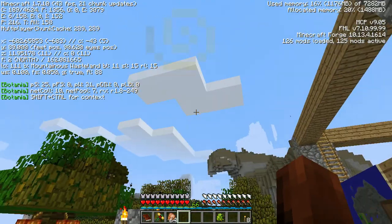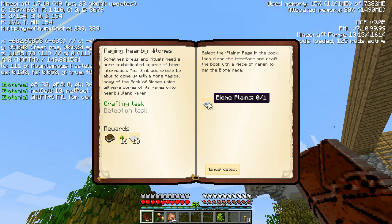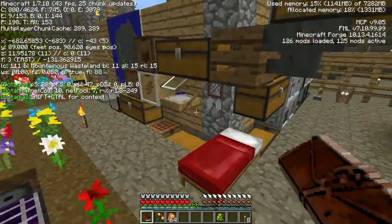We won't do that right now because I have to go get the resources. Let's turn in this quest - we're going to get 10 paper and some more books. Now we have to do something else: 'Biome Planes' - select the planes page in the book, then close the interface and craft the book with a piece of paper to get a biomes page. Sometimes brews and rituals need a more sophisticated source of biome information - you should be able to come up with a more magical copy of the Book of Biomes which will make copies of its pages into nearby blank paper.